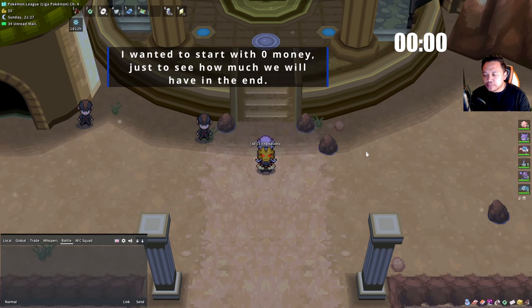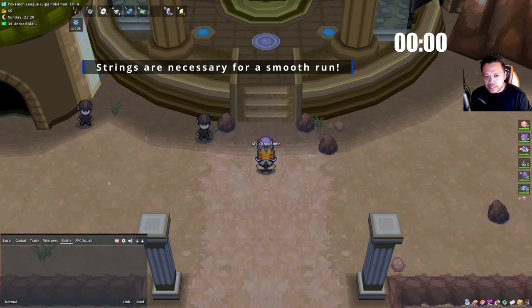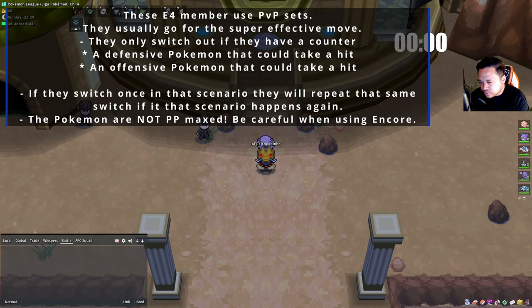When you start, make sure you have the Strings downloaded to speed up the process. Before we go into battles, a few things to keep in mind: the Elite Four members are using PvP sets. They're not going to have random bad moves — defensive Pokémon run defensive sets and offensive Pokémon have Scarves, Life Orbs, etc. They usually go for the super effective move.